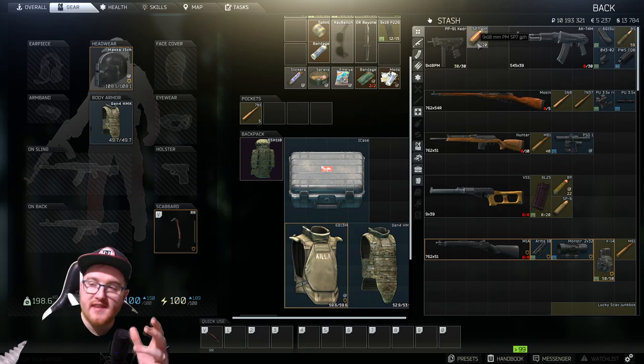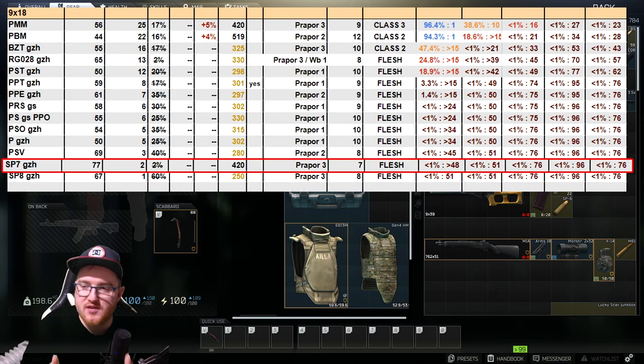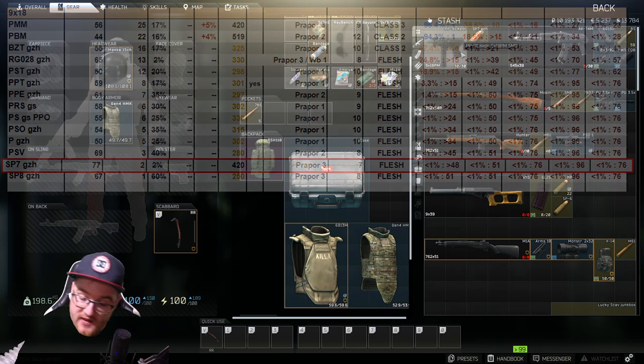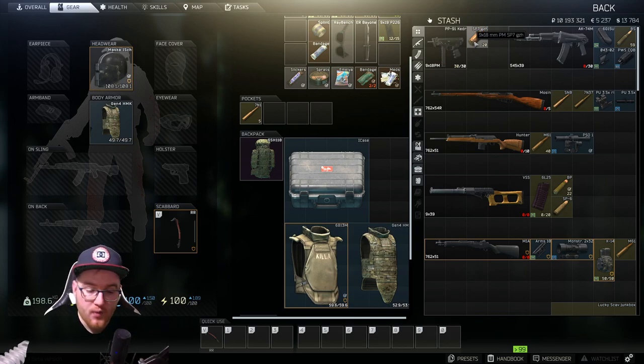The ammo I'm going to run is the SP7. Now this is a really good round to do damage to flesh — it does about 70 damage to flesh. So basically when you come up against a PMC with this, you want to be aiming for the legs because that's where the damage is going to be done, and this will rip through them. You can catch a PMC coming around a corner and nail their legs, though it's still about 50-50 because it's hard to kill geared players with a weapon like this.